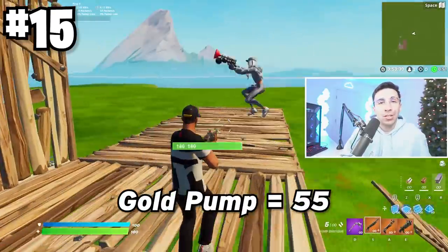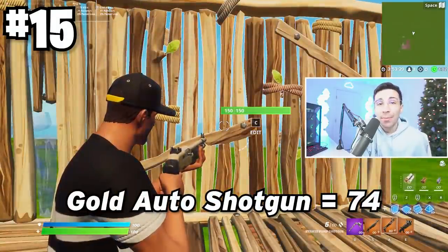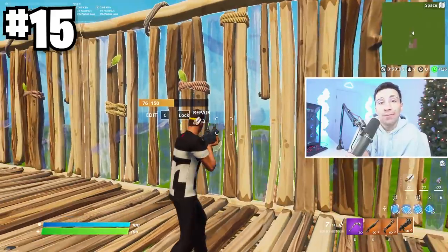Not many people are talking about the structures that these new guns do to walls. Compared to Chapter 2, these shotguns do way more damage to walls. When it comes to box fighting sweaty players, this is something you definitely want to know because you'll be able to take the wall right away if it's at the correct health.